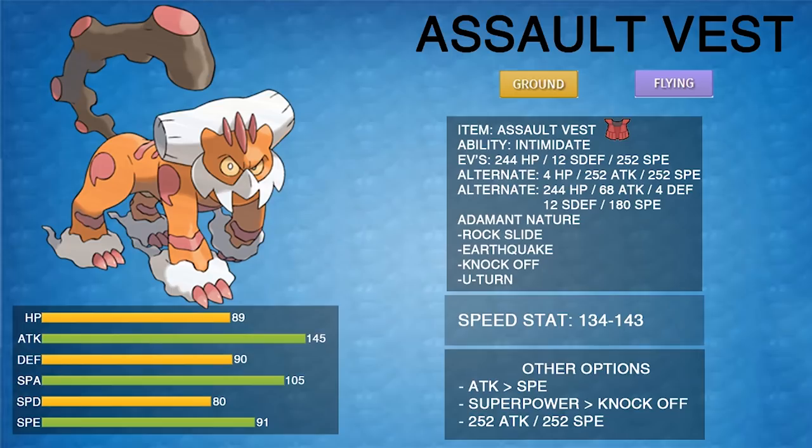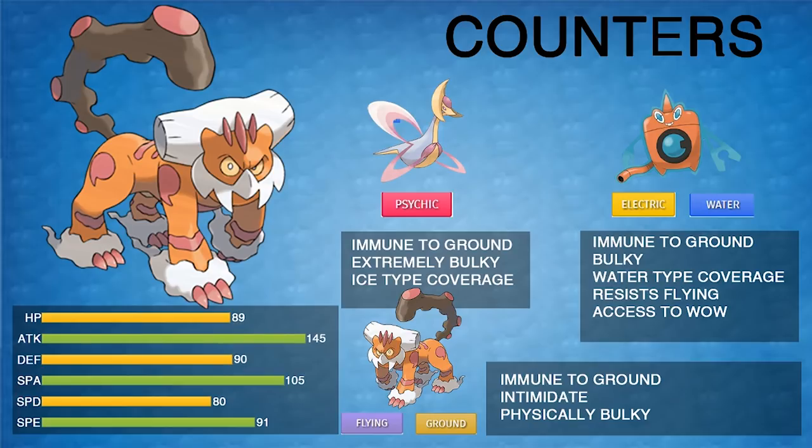Now, how do you counter Landorus? First, Cresselia is really good against it — it gets access to both Icy Wind and Ice Beam, and since Landorus is Ground/Flying it's four times weak to Ice. Cresselia is also incredibly bulky, so even though it's weak to U-turn, Landorus can't do that much damage to it. Trick Room Cresselia is also big — it reverses speed tiers, letting slower teams take advantage of Landorus.